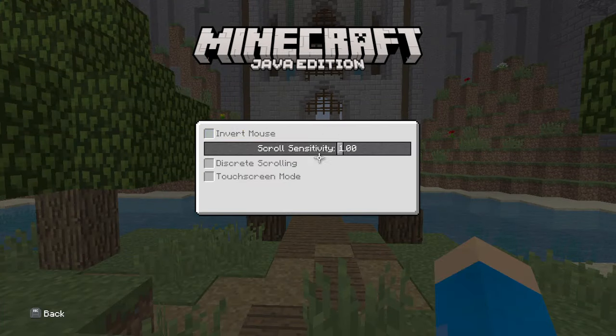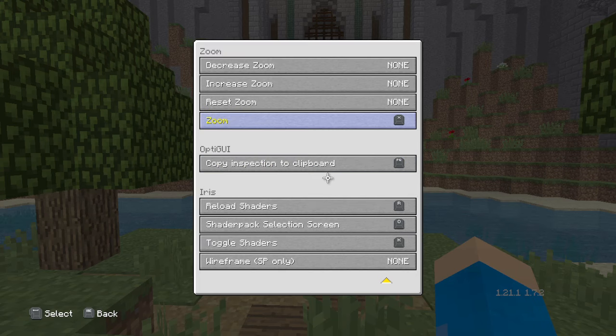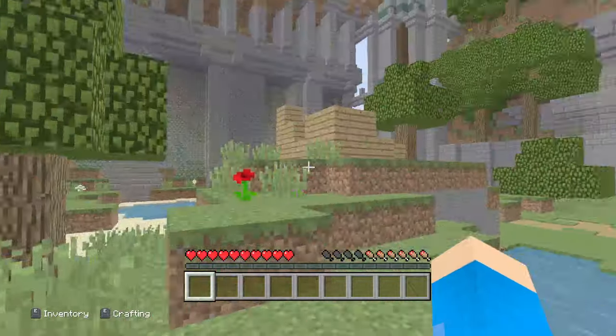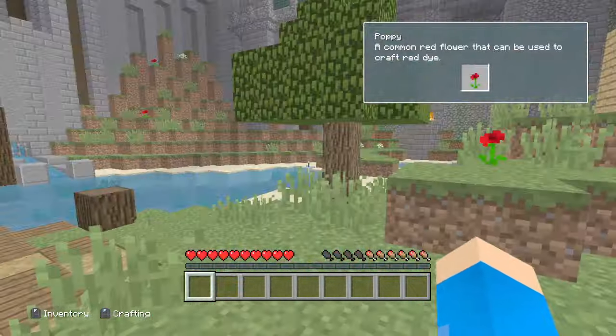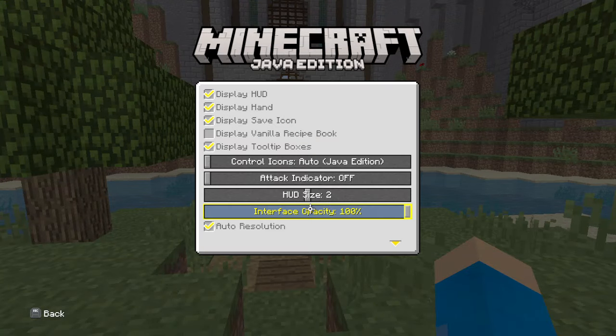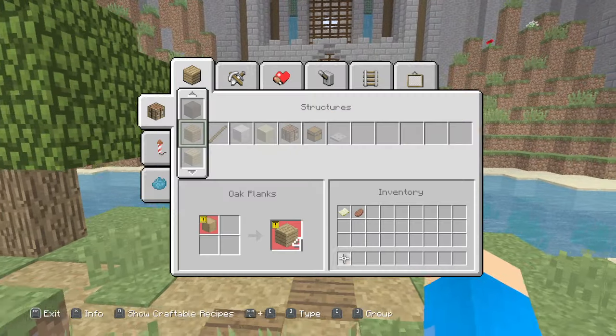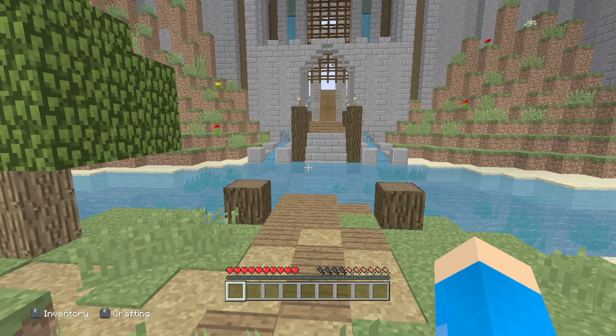I couldn't play it before. First of all, the frame rate is rough right now. Let me update my image settings. I see there's Iris in here — you can have shaders, though I don't intend to use that. I don't remember how to change the render distance, but I think for the sake of it I'm going to keep view bobbing on for this because it's supposed to be like the console experience.